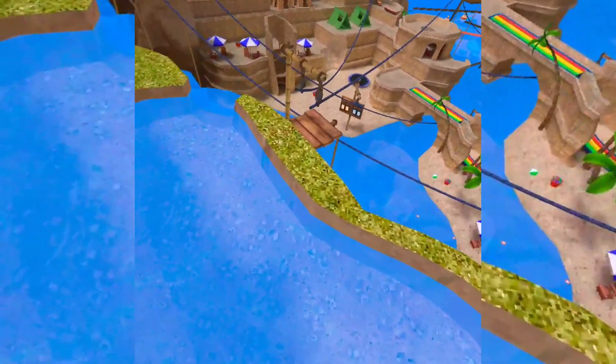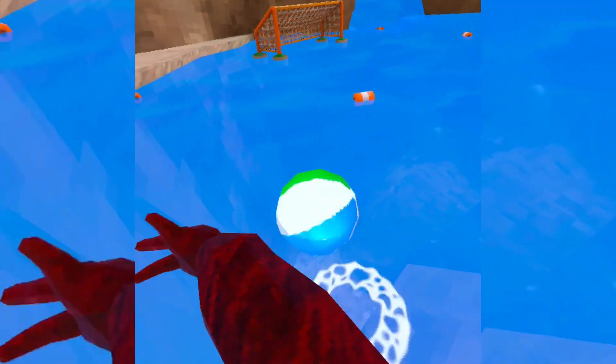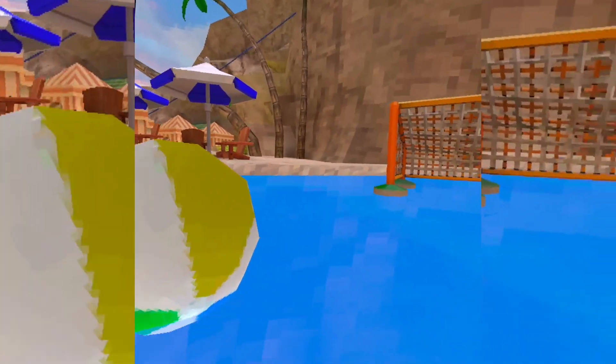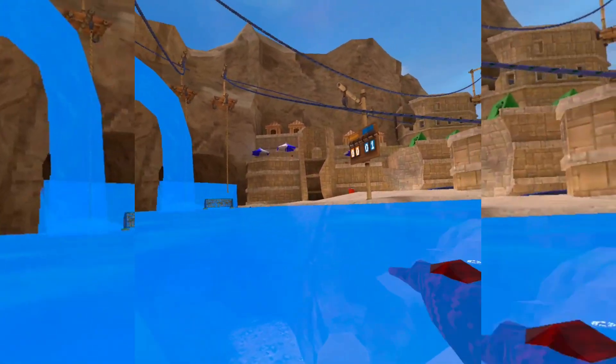In beach, over here we have — I don't know what it's called — but there's like soccer in the water. There's a ball and a scoreboard right there. I don't know if it works in single player, but if I put it in here it should go up. Yeah, you see it's one to zero now.